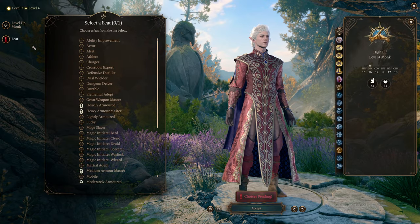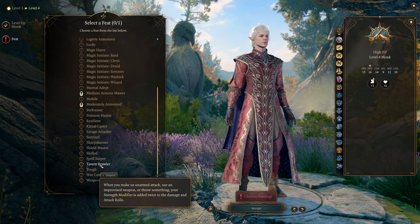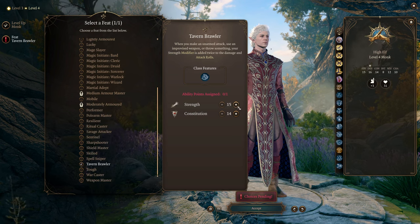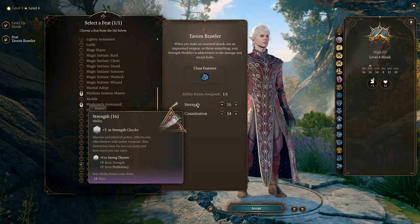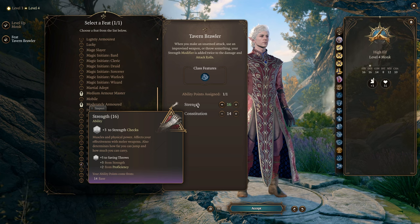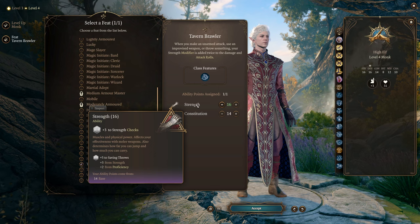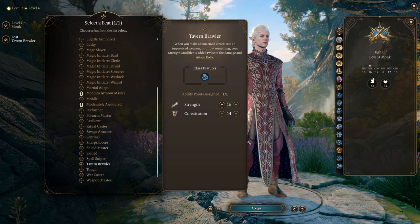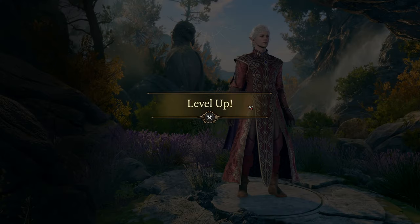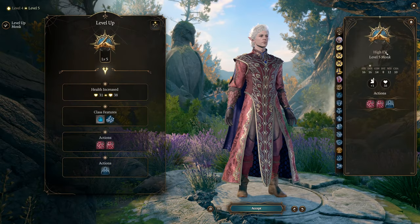At level four we get our first feat, and this is why we took 15 Strength: the first feat is Tavern Brawler. Tavern Brawler lets us gain an extra attribute point but more importantly it doubles our Strength modifier on unarmed attacks, improvised attacks, or thrown objects. Since we make three unarmed attacks per round, doubling our Strength modifier for both hit and damage is incredibly powerful, and means we're already one of the highest damage output characters available at level four.